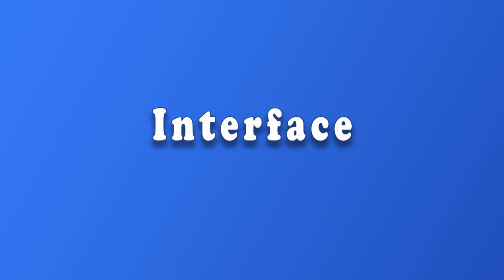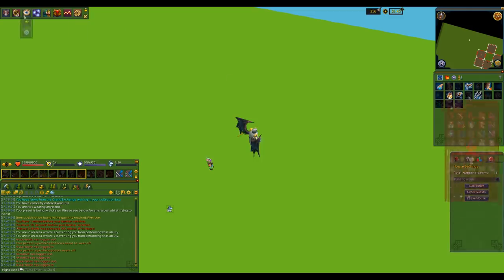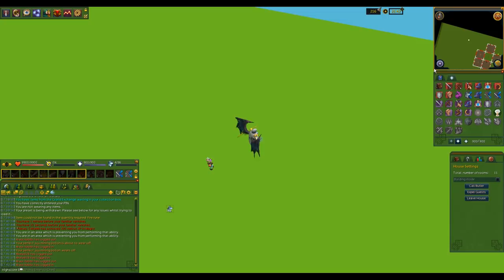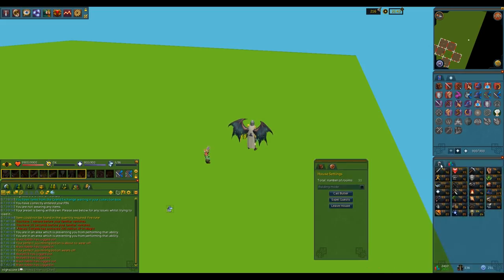Let's walk through some interface customizations. Interface customization is an important part of PVM because it allows you to have access to all the various interfaces that you need while you are bossing. Starting from the default RS3 layout, the first thing I like to do is move the ribbon to the top left-hand corner of my screen. I keep my map where it is and put my magic abilities underneath the map. Then I like to put my prayer inside that same window so I can switch between those whenever I need. I put my equipment window in the bottom right-hand corner and attach the skills interface and any other interfaces as other tabs.